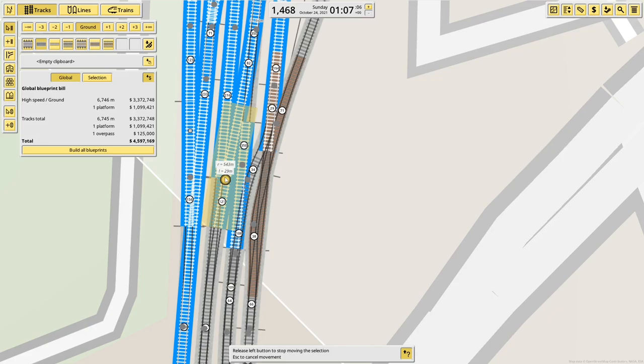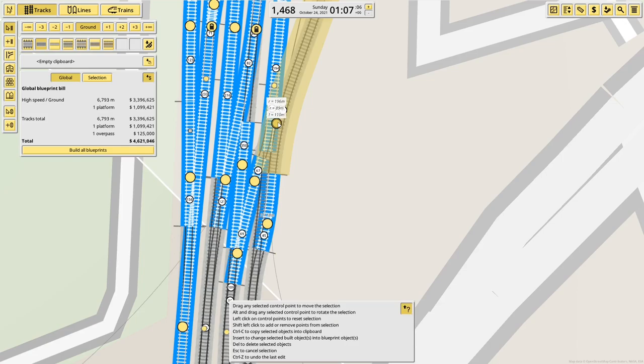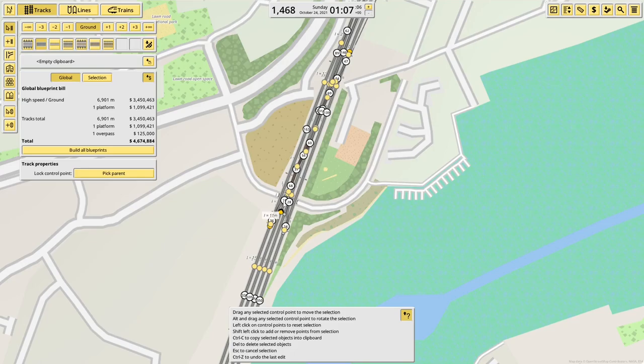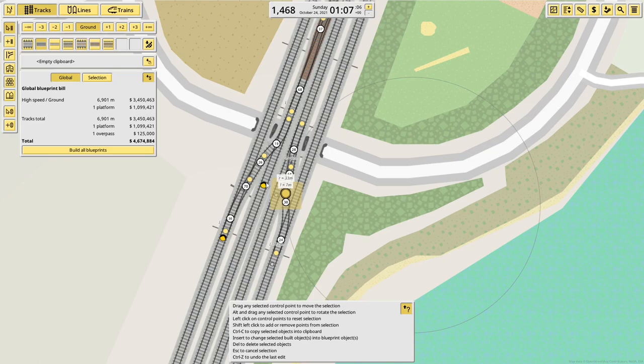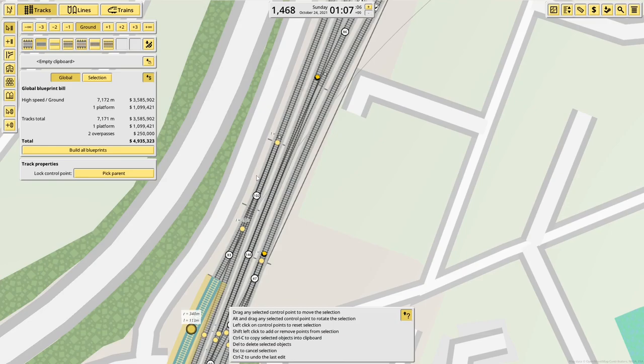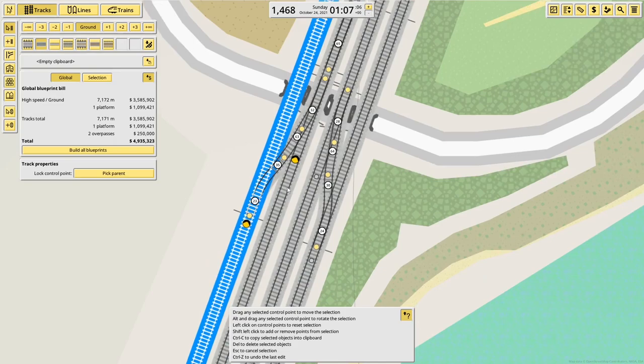This is a bit of a mess still, so that can move across, that can be neatened up, this can have a great deal done with it. There we go — now get into the depot. They're fine, they're actually a nice distance apart. They get a bit close together here — is there something I can do about that, short of running all the way back there? That'll have to do.